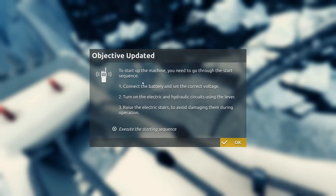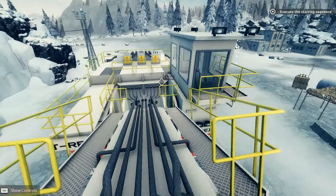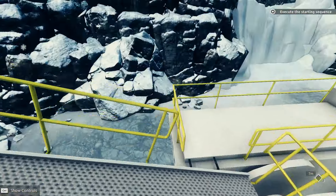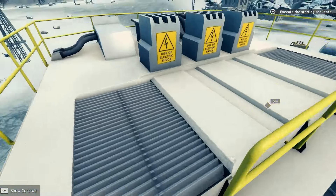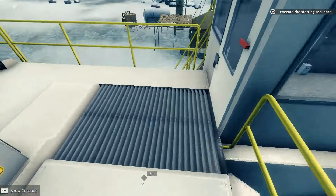To start the machine unit you go to the stair sequence. Connect the battery and select the correct voltage. Turn on the electric and hydraulic circuits using the lever — oh, those are the two levers. Raise the electric stairs to avoid damaging them during operation. Those are probably the stairs where I'm walking. Risk of electric shock — I love that risk.